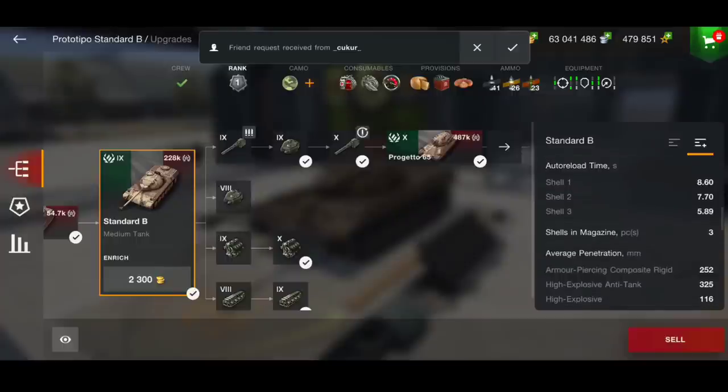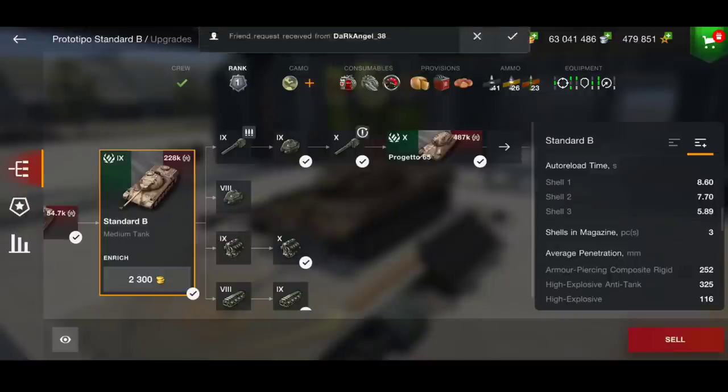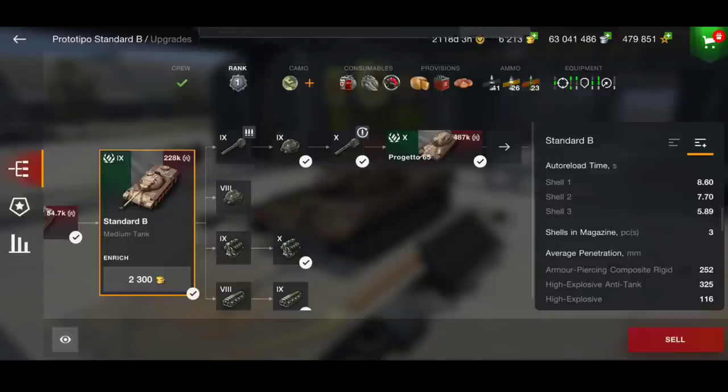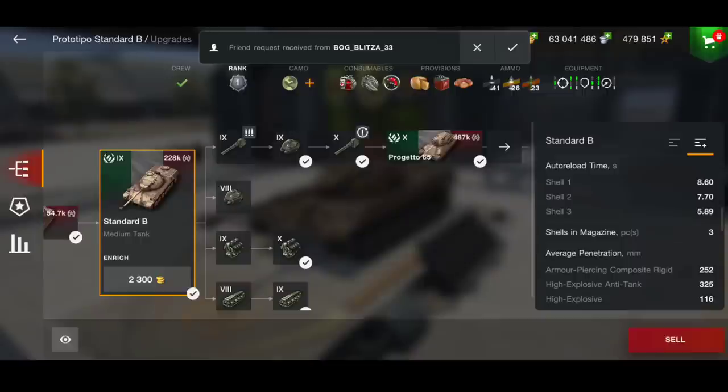The penetration is 252 on your APCR, 325 on your HEAT. I am running this with calibrated shells. For all auto-loaders or auto-reloaders, I would probably definitely recommend running with calibrated shells rather than vents because you just get more out of it. And 325 penetration for a medium tank, I think, is acceptable, especially as you will be coming up against tier 10 quite a lot.